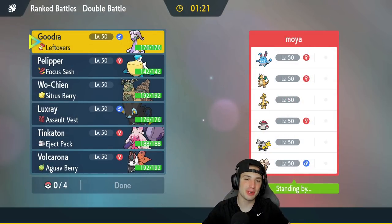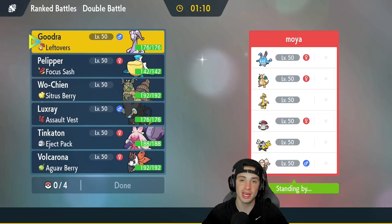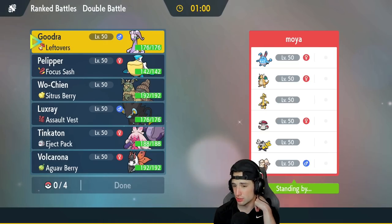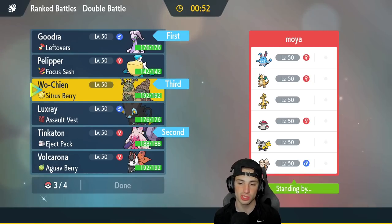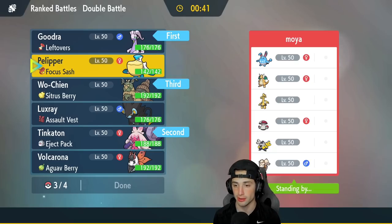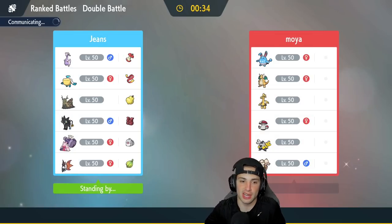First match coming at you guys. Going up against a team with no Legends of Ruin Pokemon, but two very strong Pokemon — Azumarill and Dragonite — because they have first-turn priority moves. They're also rocking Arcanine with Intimidate, Iron Hands, and Amoonguss. I'm leaning towards a Tinkaton lead and maybe a Goodra lead because they have a lot of physical attackers, so a defensive boost from Acid Armor could be good. I'll go Tinkaton and Goodra, bring Wo-Chien in the back, and then decide between Pelipper and Luxray.